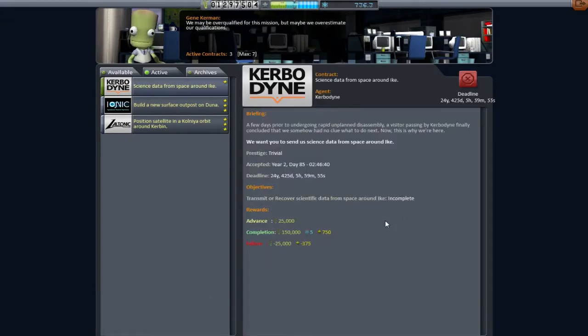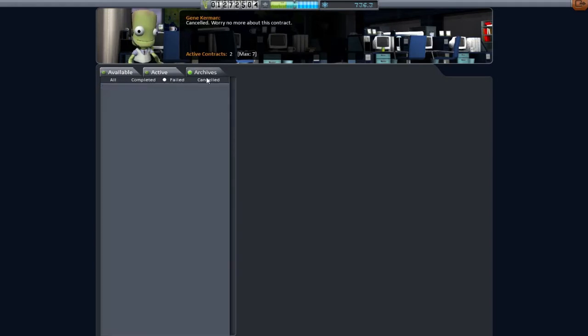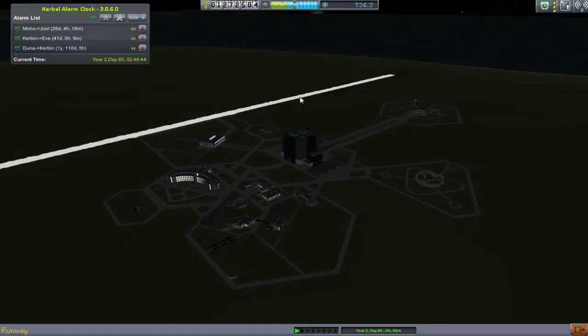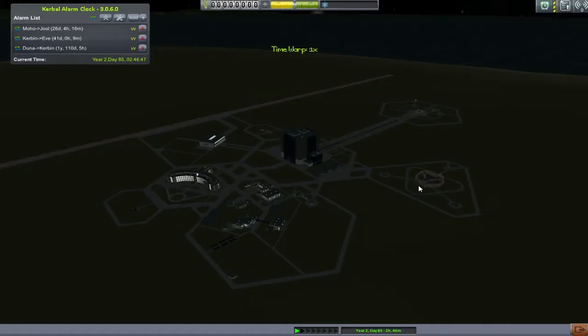The other contract I took was to take science from the space around Ike, but when I read it I misread it as from the surface of Ike. So we've cleared that one away - it's in the cancelled bin, not the failed bin. It took away the failure conditions: the 25k penalty and some reputation. I'm not really worried about reputation - I do actually have quite a bit.